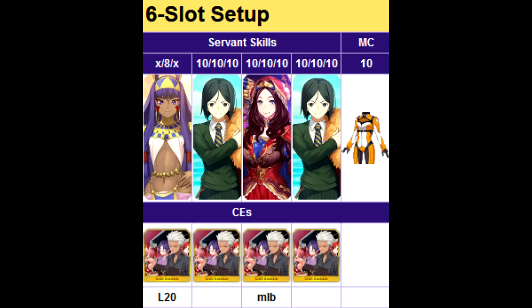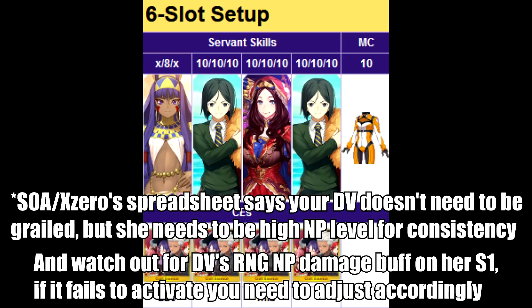Another non-looping team that's also a potential 6-slot is a DaVinci, Nito, and Double Waver team. Nito double-kills the first two waves and DaVinci nukes the last one, though unless you have a Super DaVinci who's both grailed and high NP level, you'll have to deal with quite a bit of card RNG to finish Danzo off.